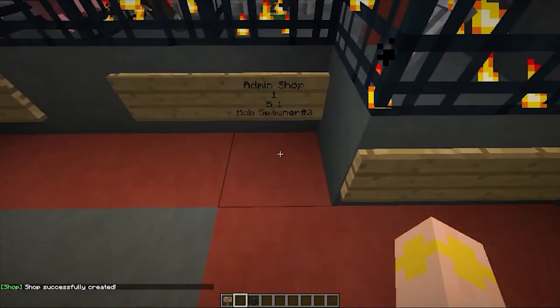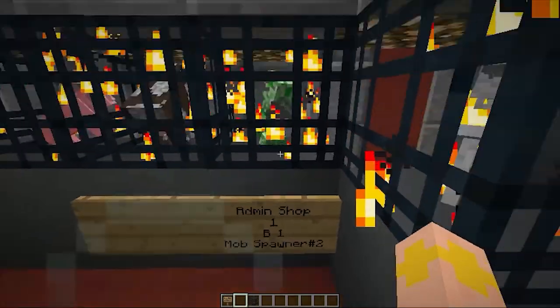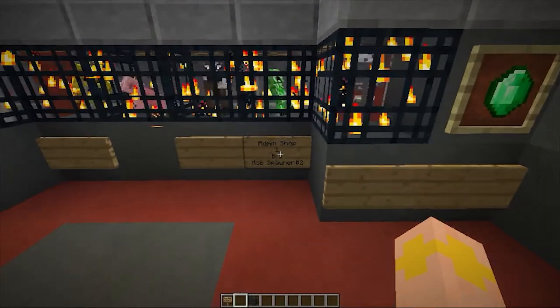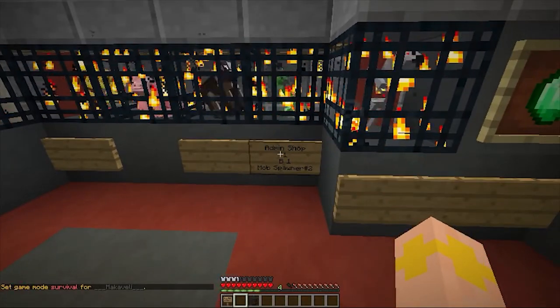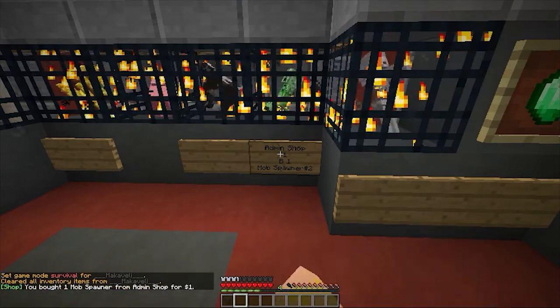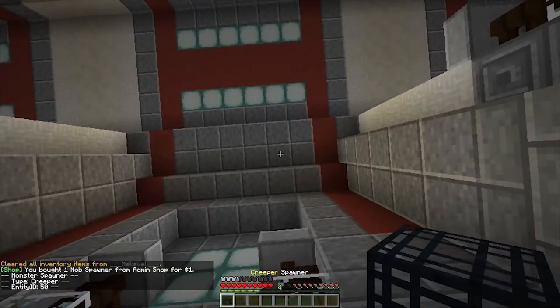Now some players might get confused by this, but they're really not going to be when they buy it. So I'm going to go into survival mode and I'm going to buy it. I'll clear my inventory first. I bought a mob spawner. Now I'm going to scroll over it — and it's a creeper spawner!